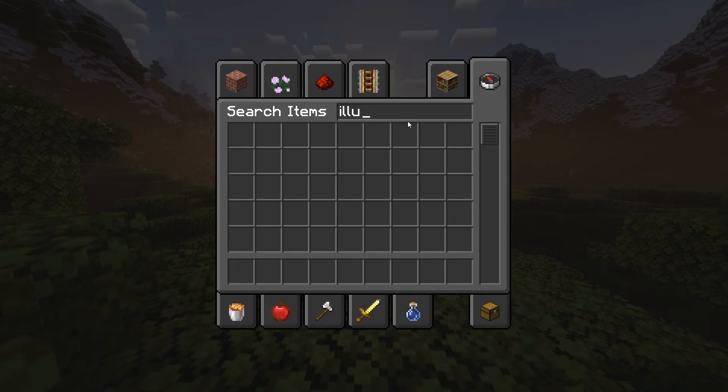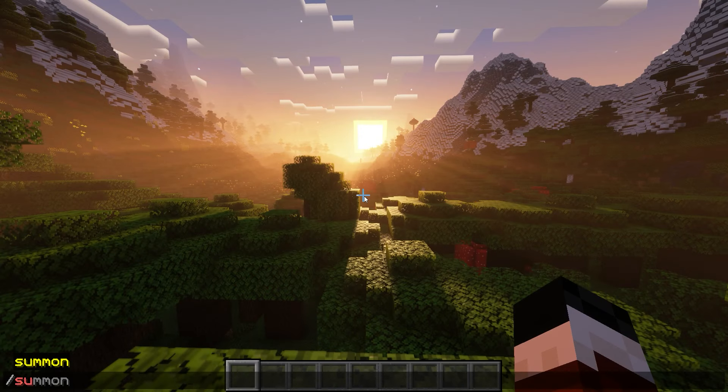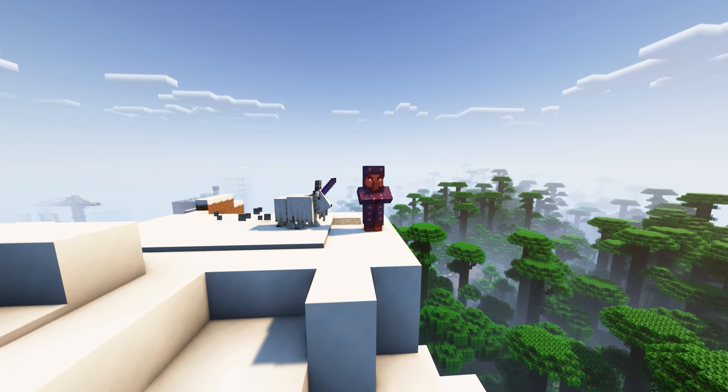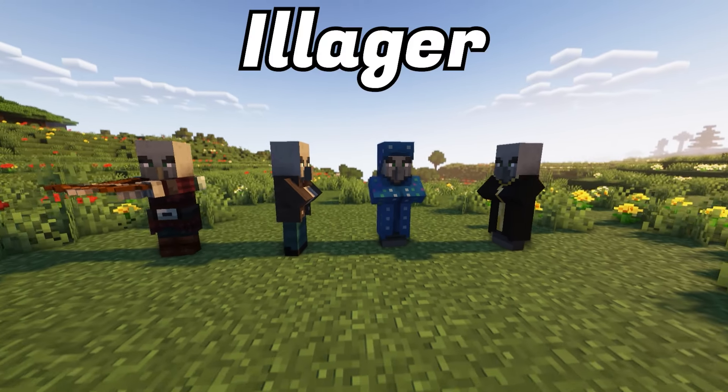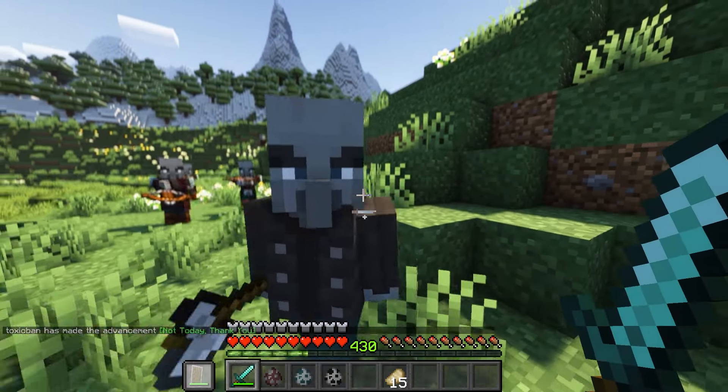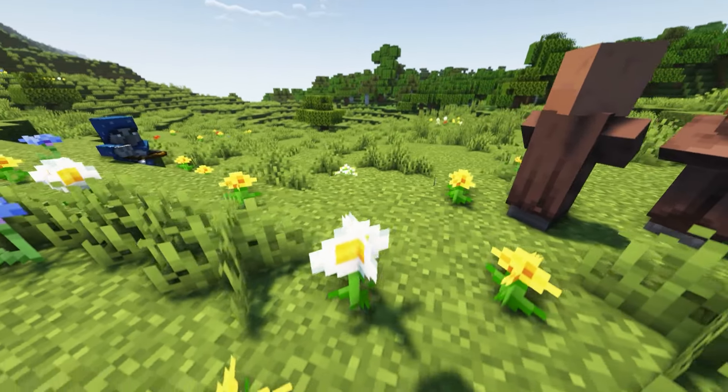This guy isn't in the creative menu — the only way of getting him is through a very specific command. So who is he and what does he do? The Illusioner is another mob in the Illager family. These guys are hostile to villagers and to players, and the Illusioner is no exception from this rule.